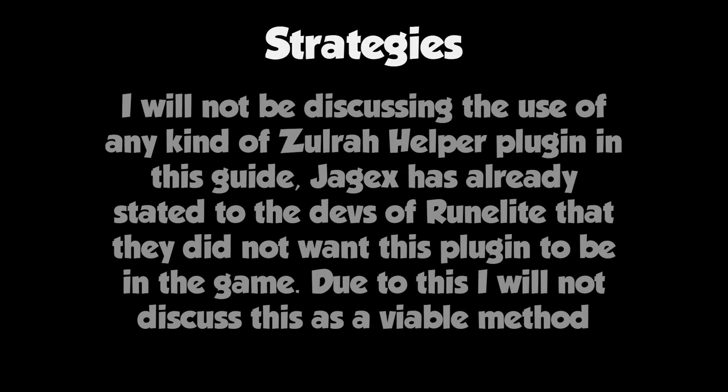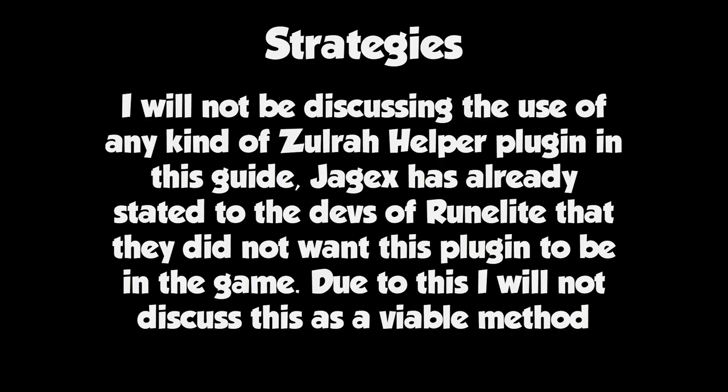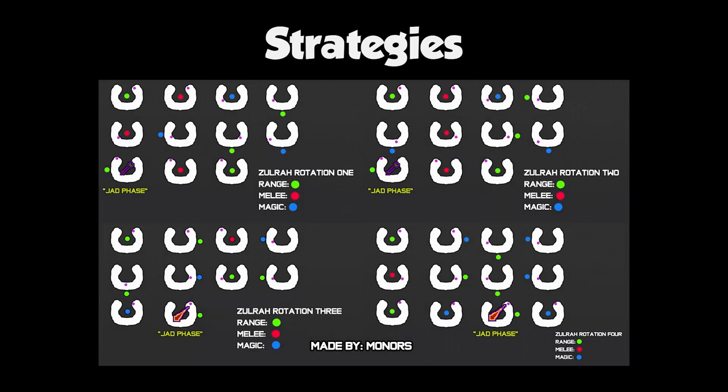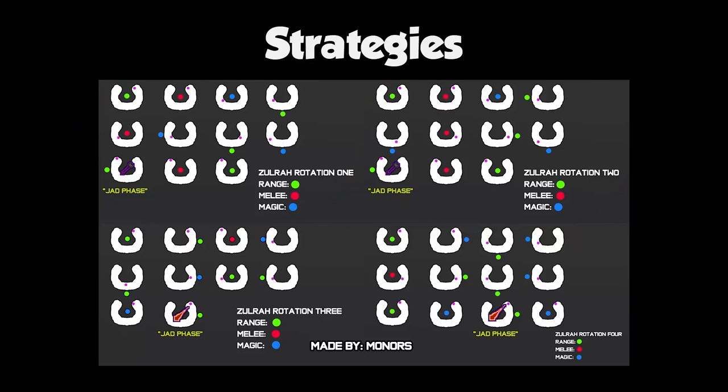For strategies: I'm not going to advise anybody to use a Zulrah helper plugin, as Jagex has already stated they do not want developers to have this plugin in their client. Zulrah follows a strict set of rotations for every fight — each time you fight Zulrah the fight will be one of four rotations. My advice is to pick one or two phases and try to learn those first. I'll show you where you can log out to reset the fight so you can get the rotation you want.